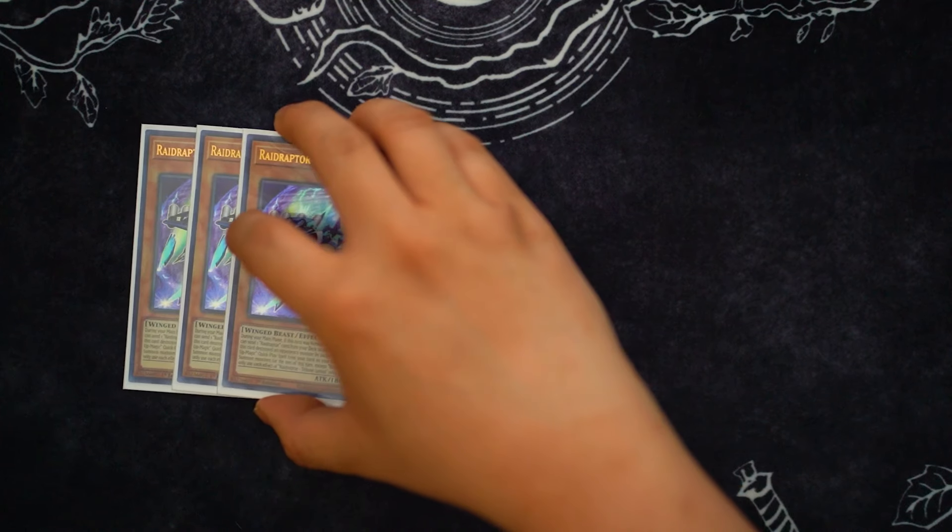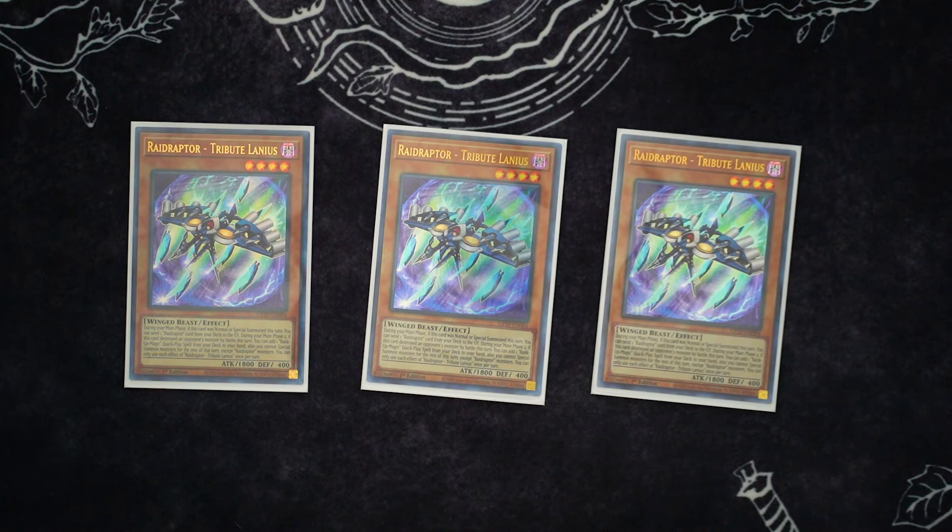To start things off, we're of course playing three Tributelanius, this is the main starter of the deck, the one card combo I'm going to show you guys. During the turn it's normal or special summoned, you get to send a Raid Raptor card from your deck to the graveyard. So normally you send Mimicry, but you can also send Fuzzy, you can send the Trap as well, just to get some bodies to your hand or just to be able to extend further.